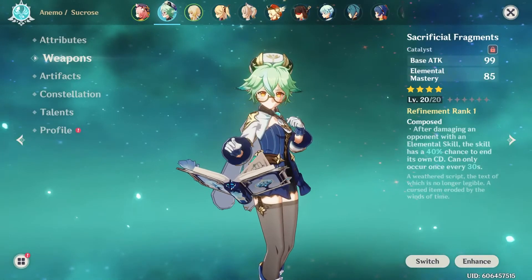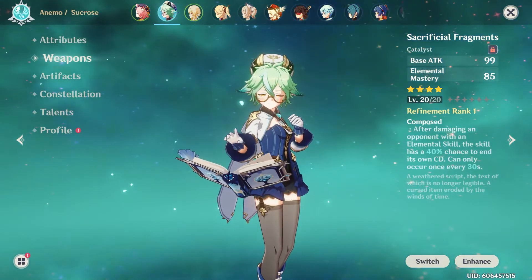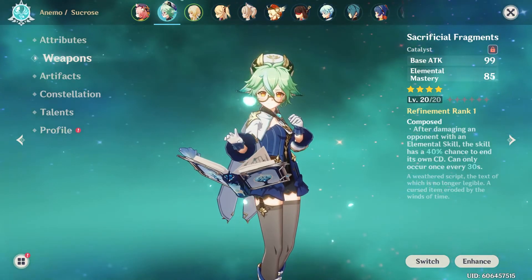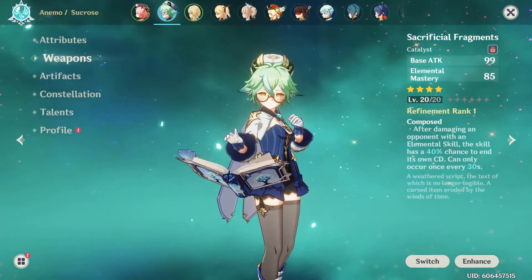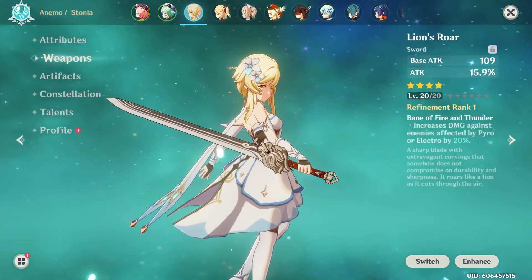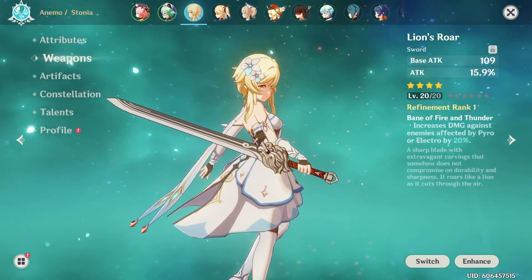To get around the cooldown times of Sucrose, the Sacrificial Fragments catalyst is great, as using an elemental skill gives it a 40% chance of ending its own cooldown. This means about half of the time she will have that second charge on her elemental skill, even without any constellations. For Traveler, several swords are good depending on whether you want to build her for damage or energy recharge.